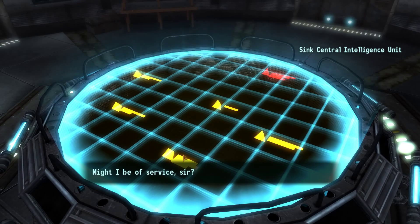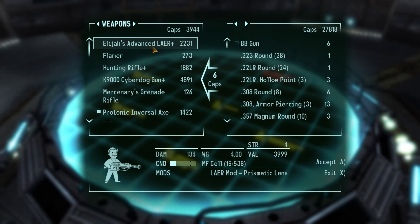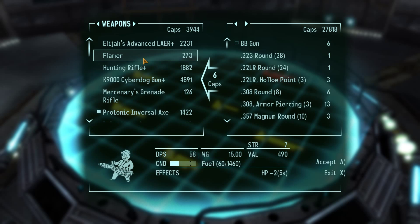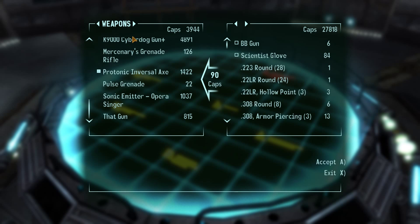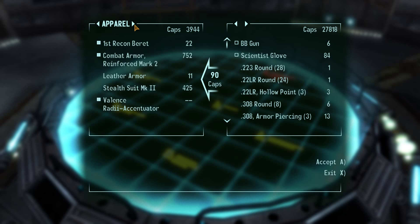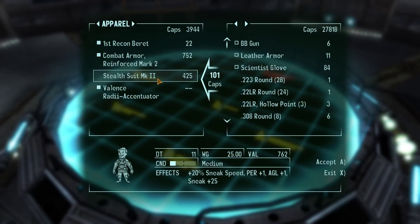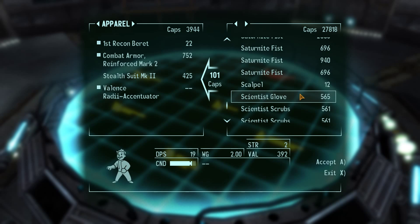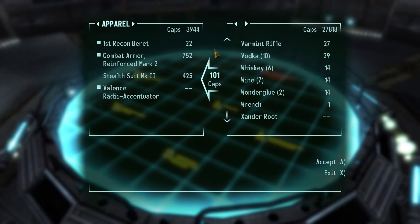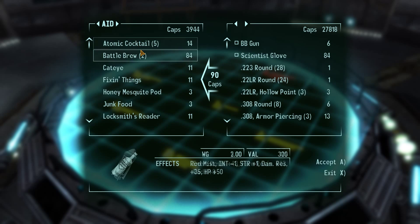Might I be of service sir? I hope so. I'd like to buy some things. You can have the BB gun, you can have the scientist's glove - and that would do for that. We really don't have a lot of money after repairing all of our gear. Don't know what you repair that with actually - do you repair that with leather armour maybe? Let's find out. Where's our bloody sold items? They're at the top, aren't they. Yes, let's keep the leather armour, just see if we can actually sell it.